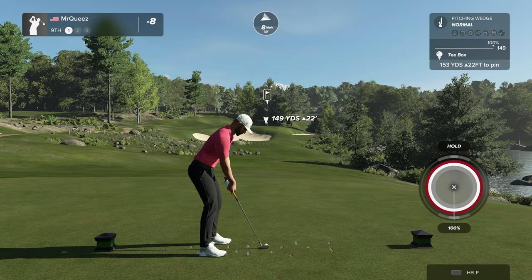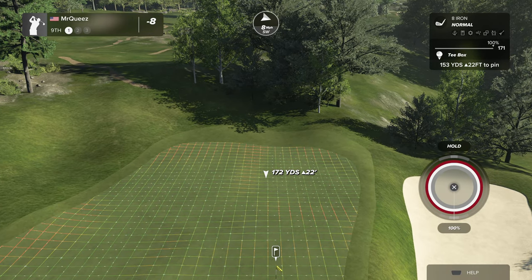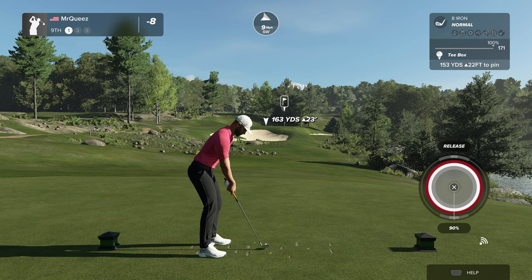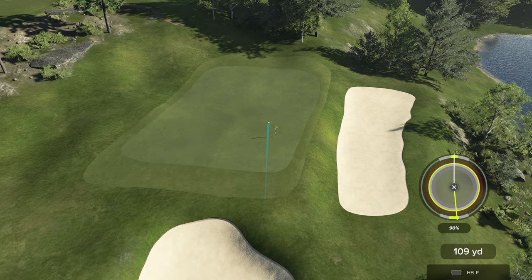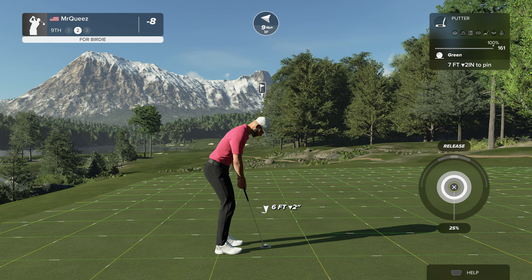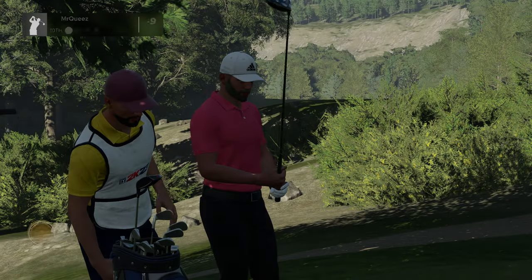Teeing off on this one, par three ahead of us. This is looking promising. Well done — that's another green in regulation under your belt. Seven-foot putt here. So far, so good. Amazing. Nine under is your score.